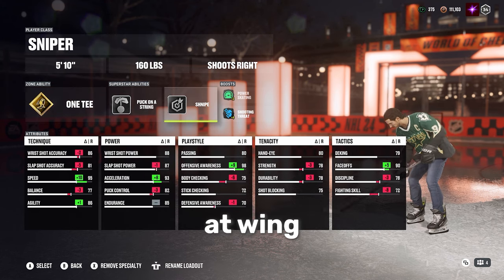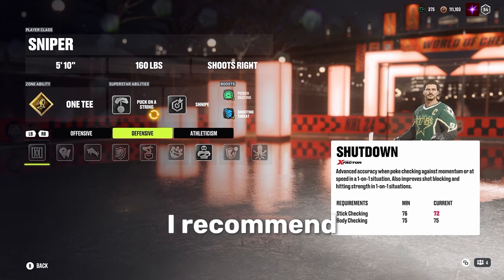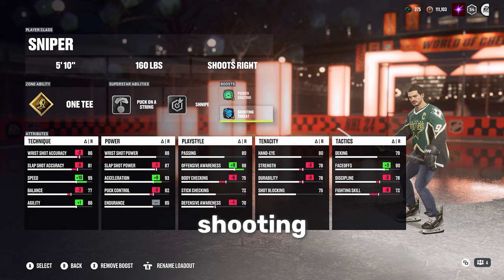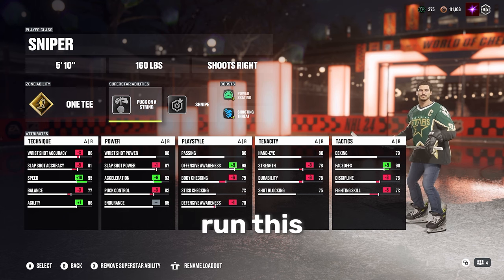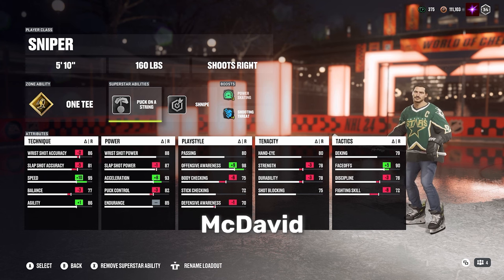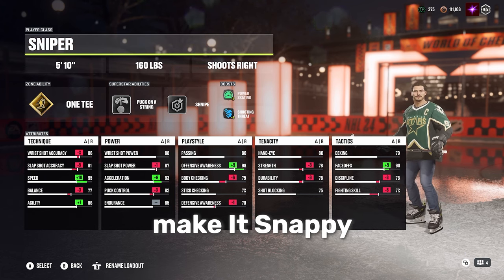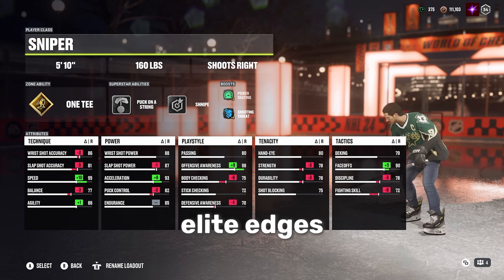If you're running at wing with faceoffs down and deking up, you don't need puck on a string — I recommend putting elite edges on instead. Even if you're running at center, you could take snipe off and put elite edges on, or take shooting threat off, put the dangling boost on, and run elite edges. There are a lot of different ways you can run this. Elite edges will help out a ton, especially if you want to snipe and play like Connor McDavid. I do recommend using make it snappy and close quarters as your gold ability, and finding a way to get elite edges into your superstar abilities.